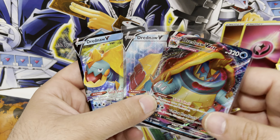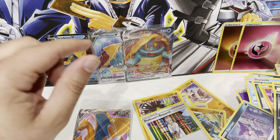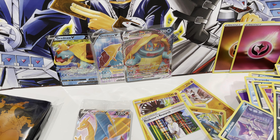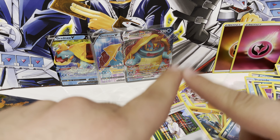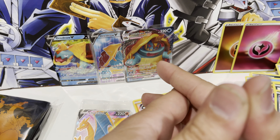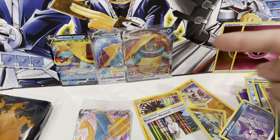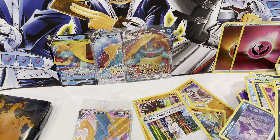So to recap: we got the Charizard promo card and three Dreadnoughts — the regular V, full-art V, and V Max. Pretty cool guys, not gonna complain too much. Thank you for watching — let me know what else you want to see. Pokemon, Yugioh, and sports cards are all hot right now and very hard to find. There were about 10 boxes at my local store — I only picked up one. Please don't hoard and resell these; a lot of younger kids want them. Also, I have cards at PSA and Beckett — videos on those coming soon. Peace out, comment, like, and subscribe.